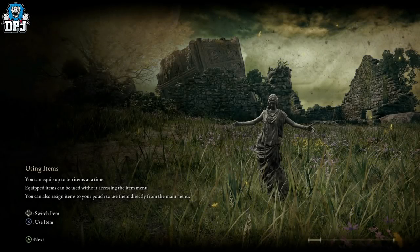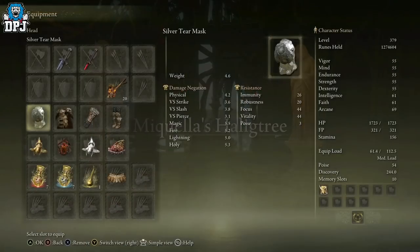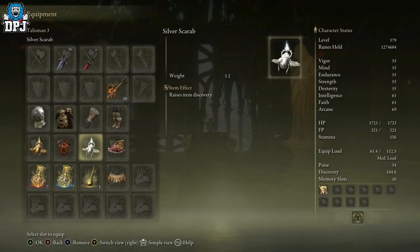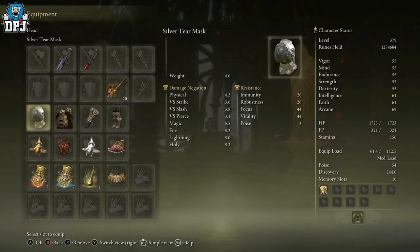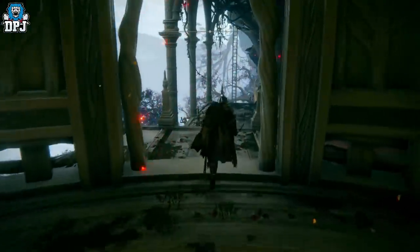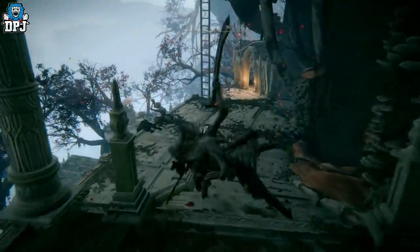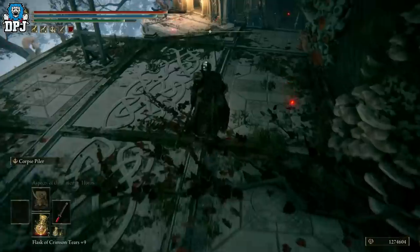Get the Silver Scarab as well — this is a must. I'll put a guide link down below. You get it for defeating the Mimic Tear boss. Both the Tear Helm and Silver Scarab give you boosts to your Discovery, which really helps when farming enemies with non-guaranteed drops.